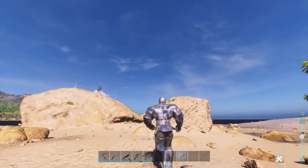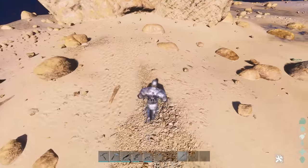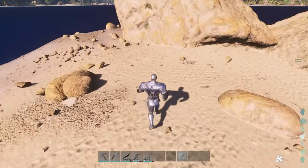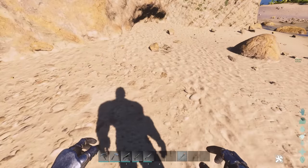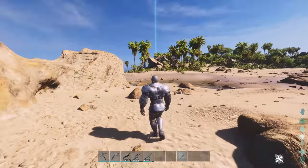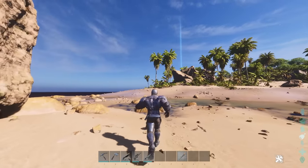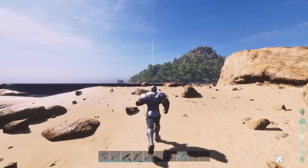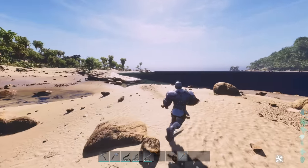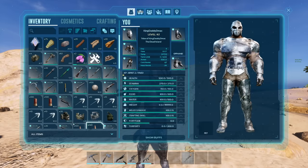They have it down to fine details — you can even see footsteps in the sand, though I've turned that setting down pretty low. And look at the flaps on the armor as you're running — they kind of flap up and down. It's neat, there are a lot of little minor details. Okay, let's move on to the next armor.